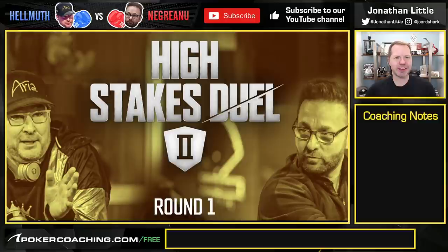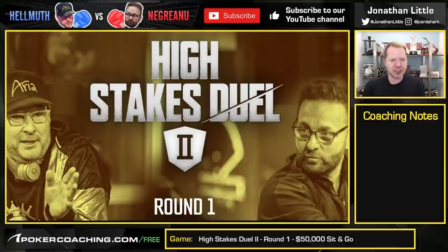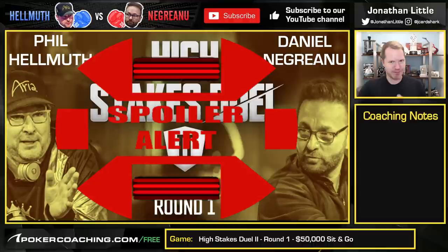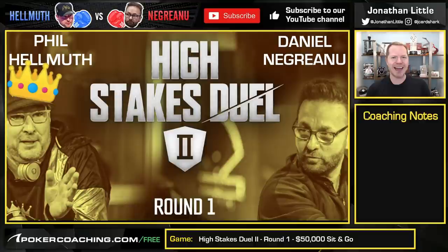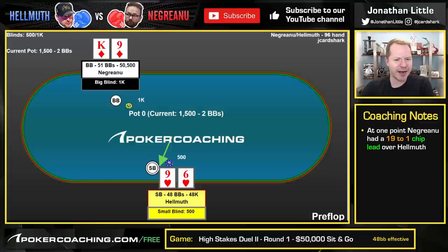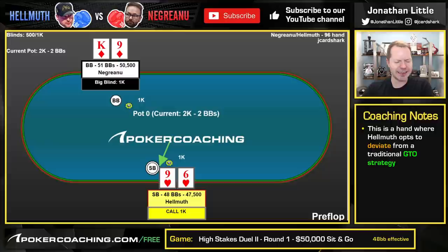Hello everyone, I'm Jonathan Little for PokerCoaching.com, here today with another hand from High Stakes Duel 2 featuring Phil Helmuth and Daniel Negreanu. They were battling it out to see who the greatest poker player in the world is. I'm going to spoil it — Phil Helmuth won. He made an epic comeback, getting down to 1/20th of the chips in play, and ended up winning. We're going to look at a hand where Helmuth almost certainly goes far off from the GTO strategy, and he limps with a 9-6 suited preflop.